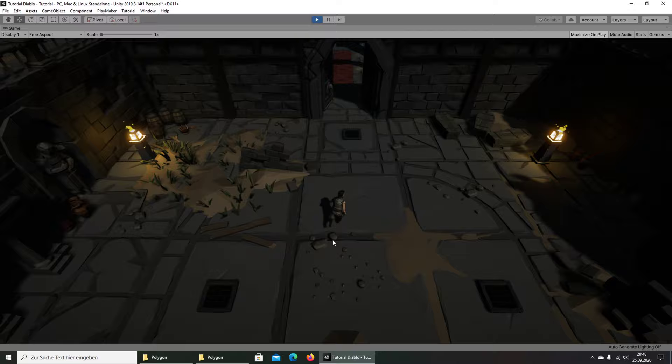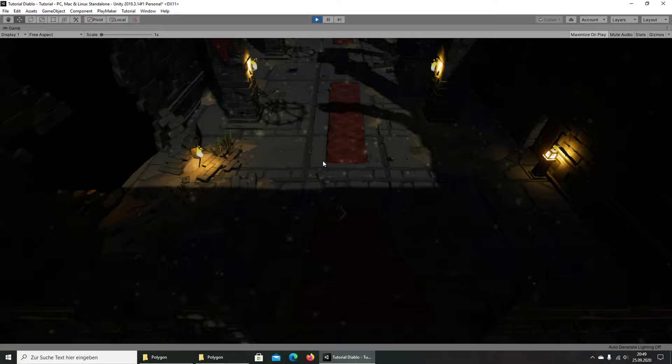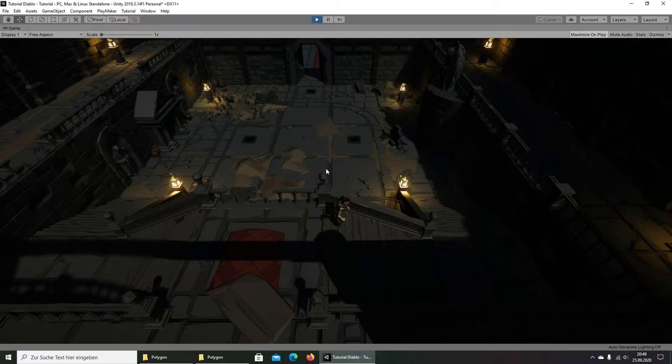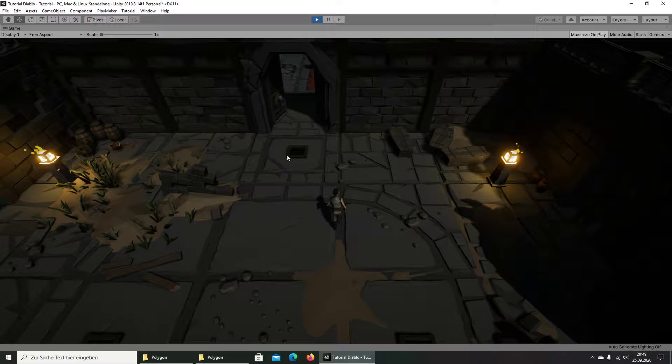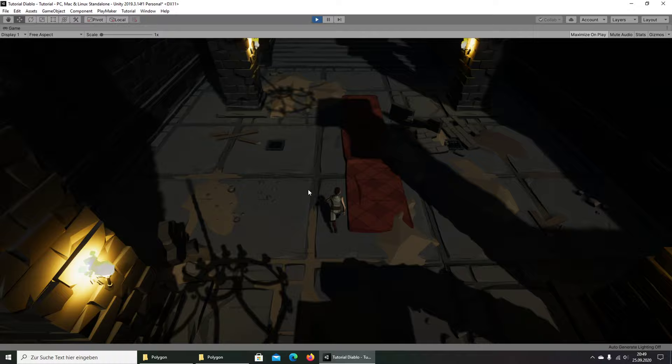It works! You can see the character is walking down and can walk up stairs. We are no longer in the air — that's good. We have a little gravity in this game. We don't need jumping but we need this small gravity trick to move down on steps.